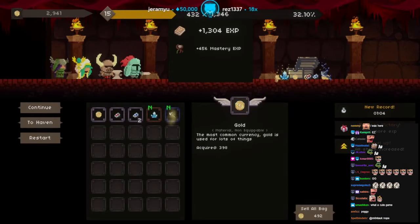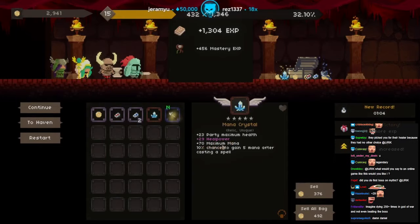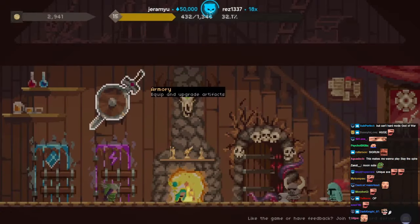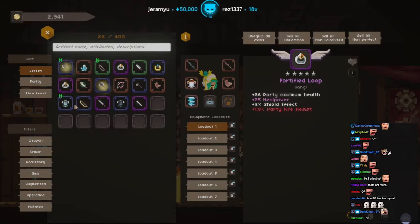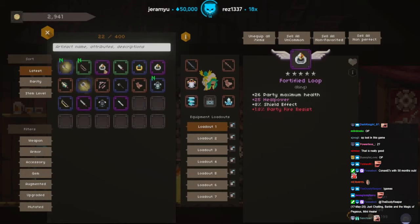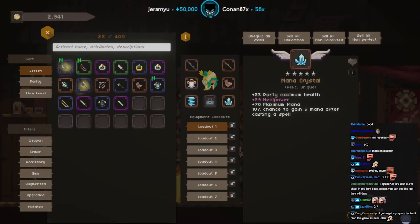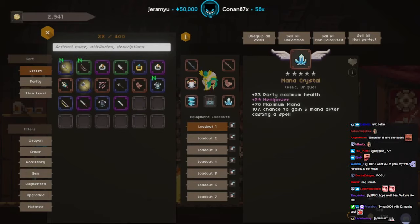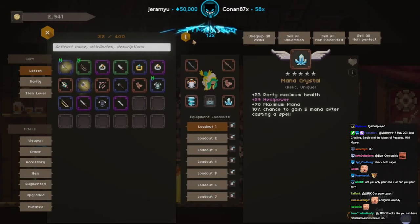Whoa — what is that? Damn. Plus 23 party max health, plus 29 heal power, plus 70 max mana, 10% chance to gain 5 mana after casting a spell. I don't know if that's gonna be an upgrade right now. Actually wait — it's a relic. Technically can you have two relics? Oh shit dude — so this compared to the ring: party max health, heal power — oh my god this is way better! Holy shit. If you click the chest at the pre-fight boss screen you can see the loot they drop. This healer is so geared — this is crazy.